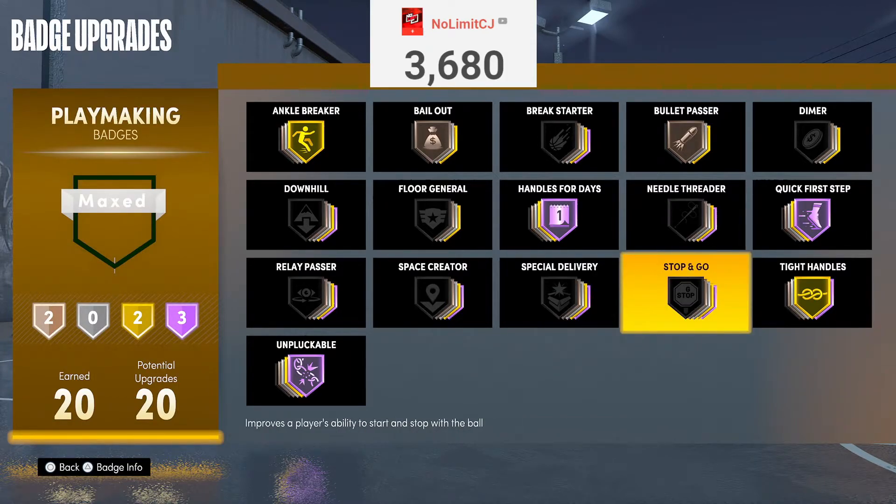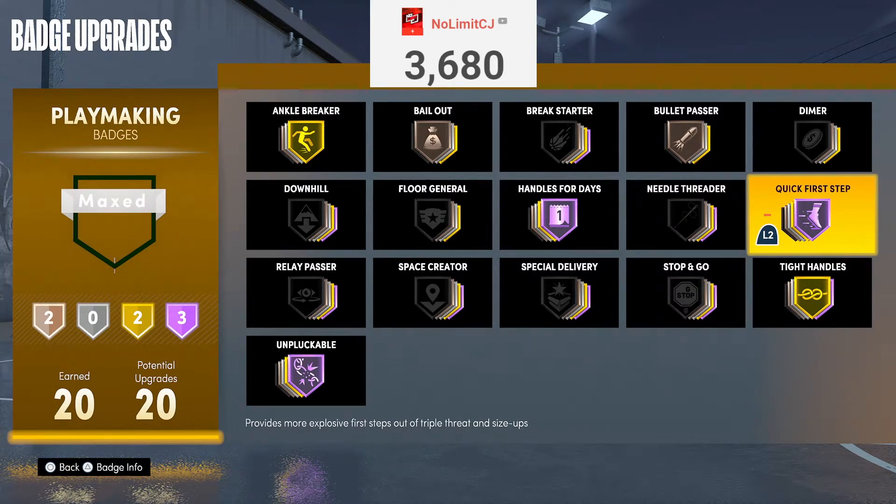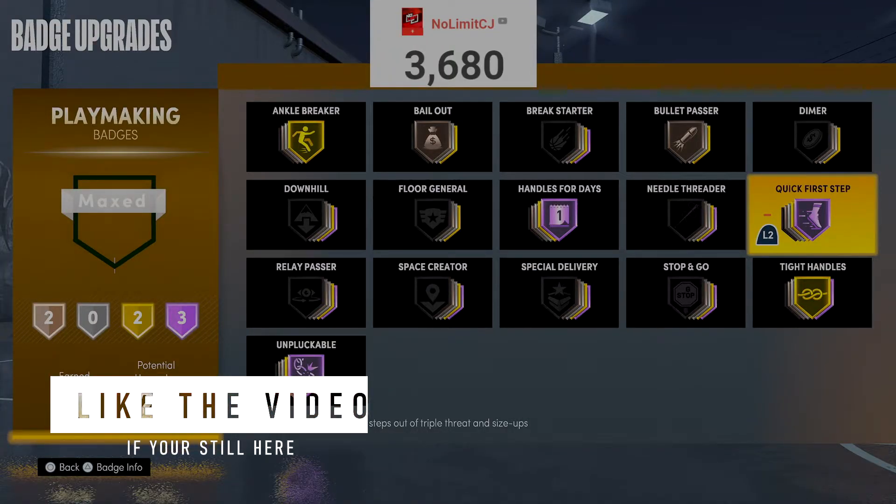Tight Handles — rock it on gold, because if you put it one tier up to Hall of Fame it's going to give you park handles, and park handles just haven't been busting since 2K18. You want gold so you don't end up with park dribbles. Tight Handles gives you that stunt animation like the explosive step-back.